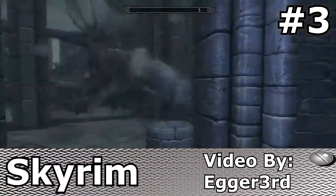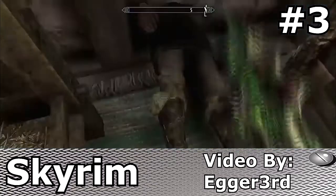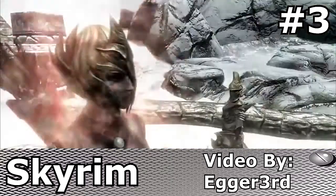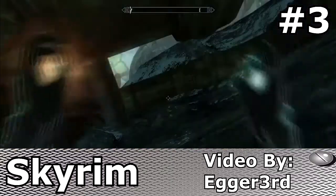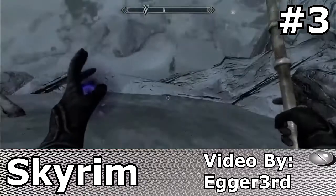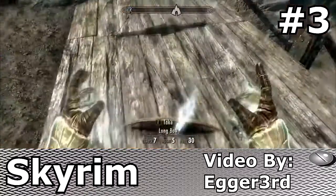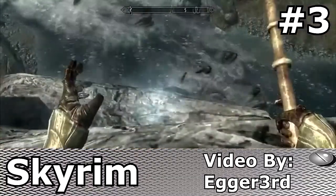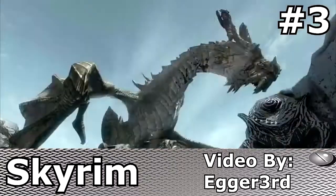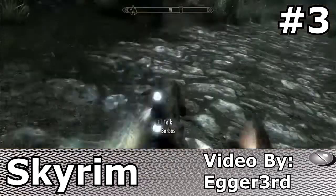Coming in third place, we have Skyrim. Not only is this game absolutely gigantic, holding the span of millions of items to play around with, but it's stocked full with some epic ragdoll physics. Every time you or an enemy dies, expect to see a ragdoll flop down to the ground. Also, you can pick up virtually everything, including the bodies of your victims. Feel free to position them however you like.